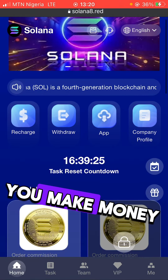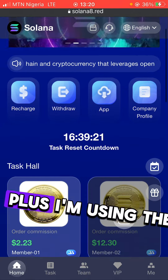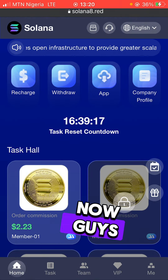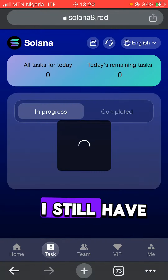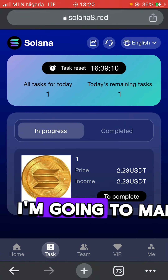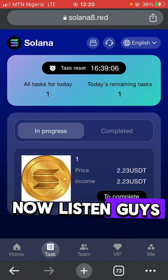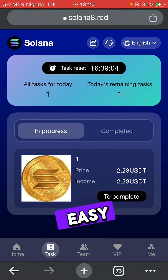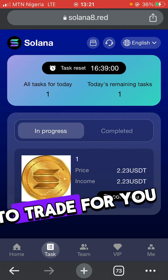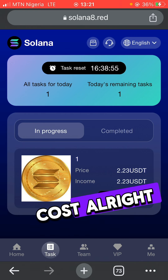You make money here every day depending on which VIP level you are using. Since I'm using VIP one, I'll come to the 'Task' section. If I complete this task here I'm going to make $2.23. This task is basically an easy arbitrage bot — you're telling the bot to use your money to trade for you, and they give you the revenue of whatever profit they made.